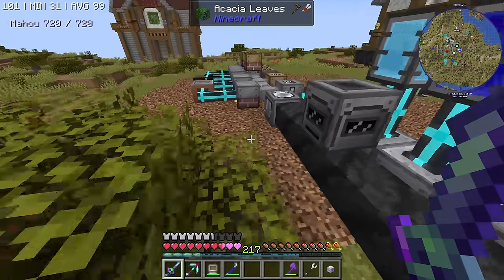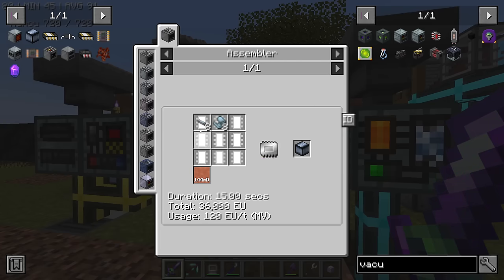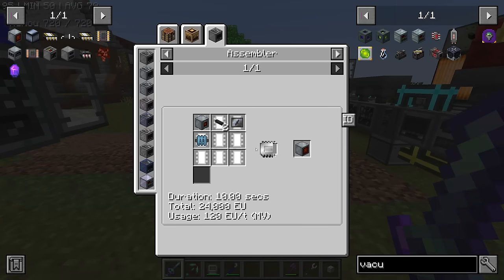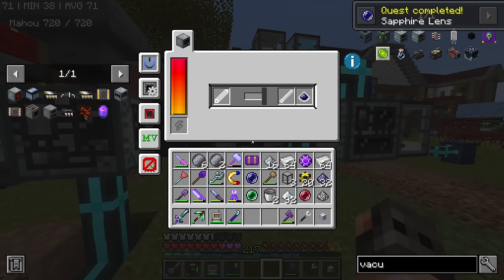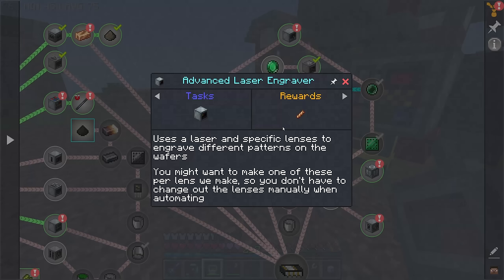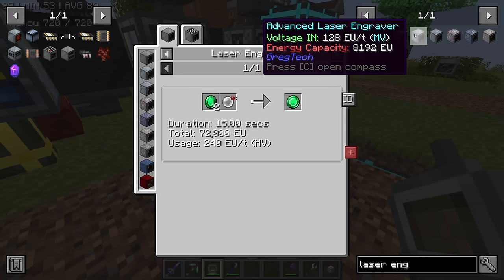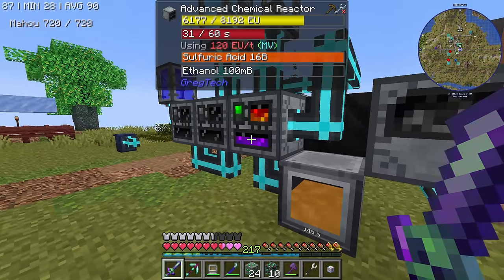First off, we're going to upgrade the energy hatches to medium voltage. I have been trying to make some Kanthal, and then I realized in order to make Kanthal ingots you're going to need a vacuum freezer. But the energy hatches are also fine — that should cut down the number by 50%. We just need a brand new lens. I did make a laser engraver... actually I never did. You do need to have the exquisite emerald to make it. I guess you needed the stupid sifter after all.